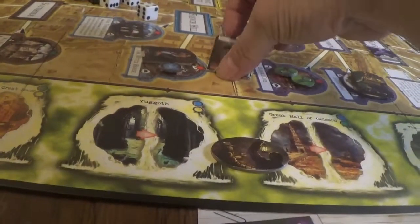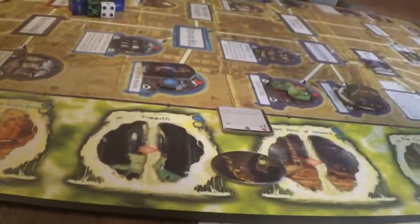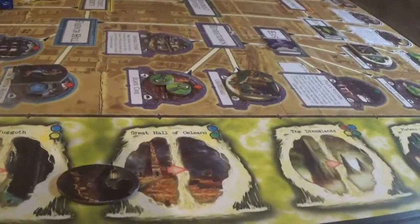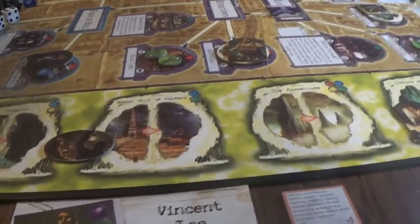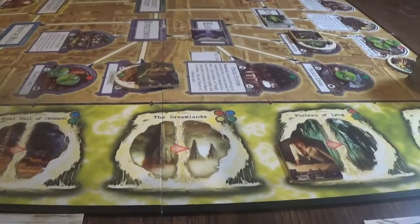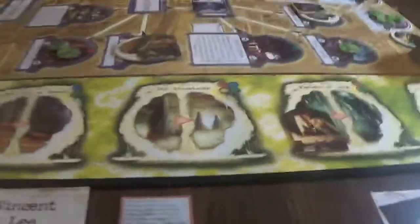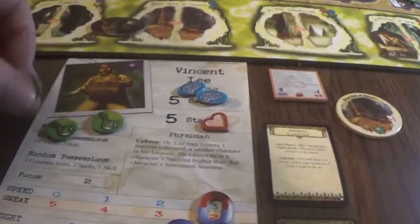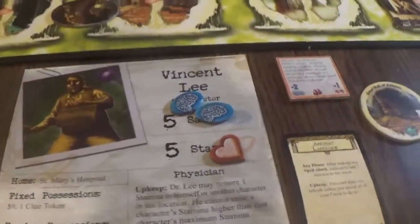So Vincent is going to come out. Mandy is going to stand up. Bob is going to fight the cultist - he's got a bunch of pluses so we'll just roll. He defeats it, but it's relentless. Vincent is going to try to seal this place - minus one, there's a four lure. Let's roll. He passes, no problem. There are no monsters with that symbol. He'll pay his five clue tokens and we shall seal the graveyard.